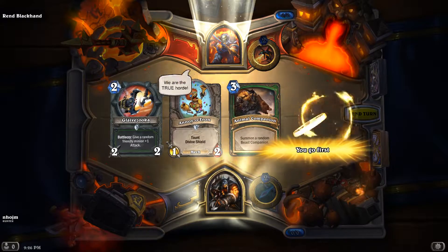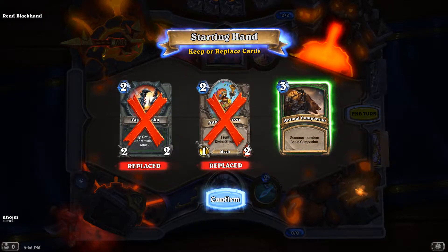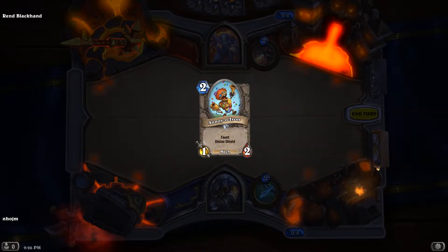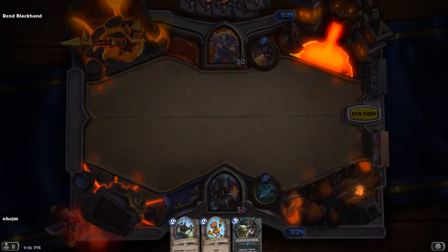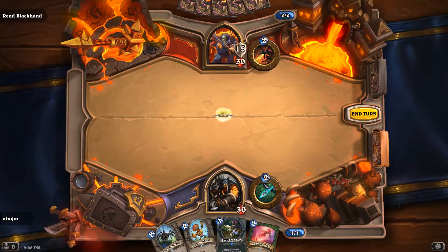We're looking for a Neutron — that might be useful. Kind of looking for a Mad Scientist. Eagle Horns — it's okay. Good, we got an Explosive Trap. We're gonna need that.